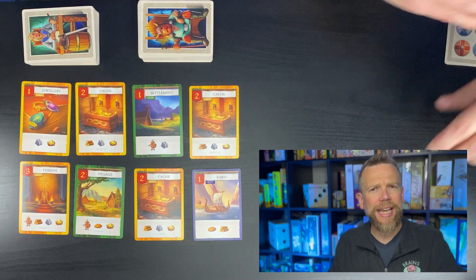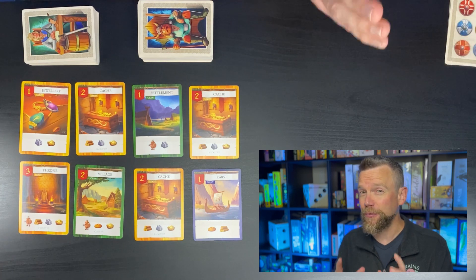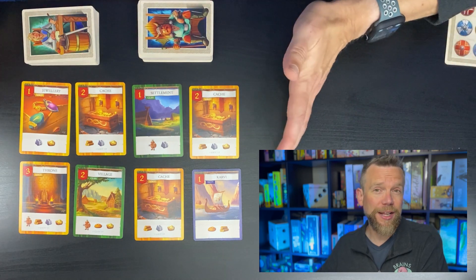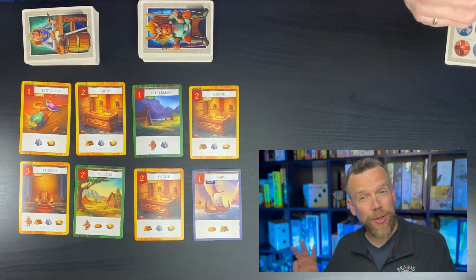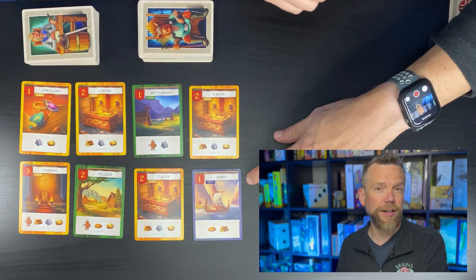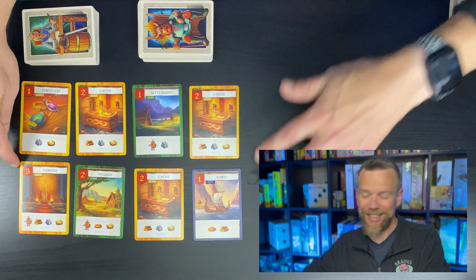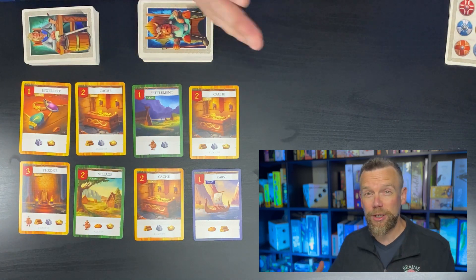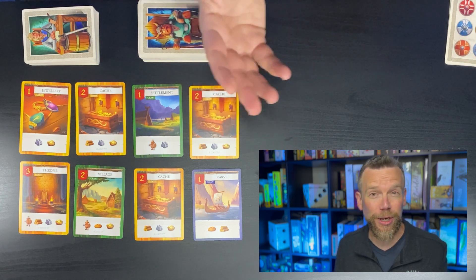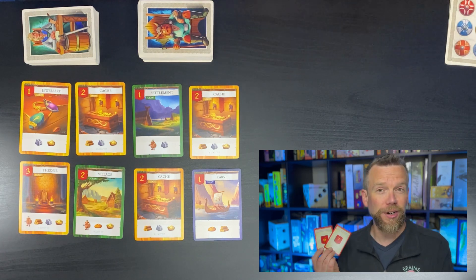What you're going to do in a game of Viking Raiders is you're trying to earn victory points — trying to be the first one to reach a set number of victory points in three different areas. You've got a market set up like this, and there are three different kinds of cards in this market: navy cards with a blue outline, clan cards that are green, and golden loot cards. You need a certain number of victory points in each area.